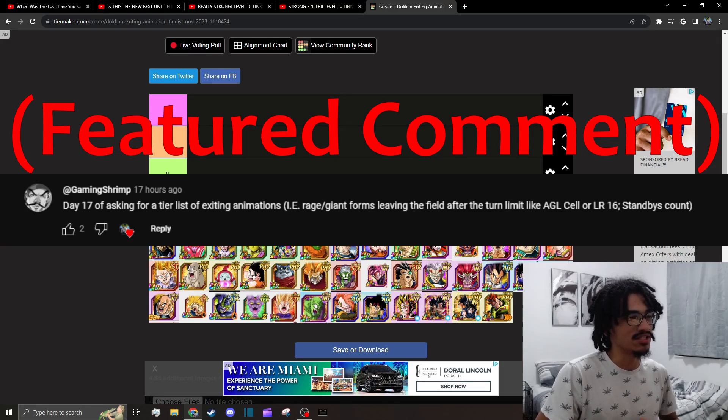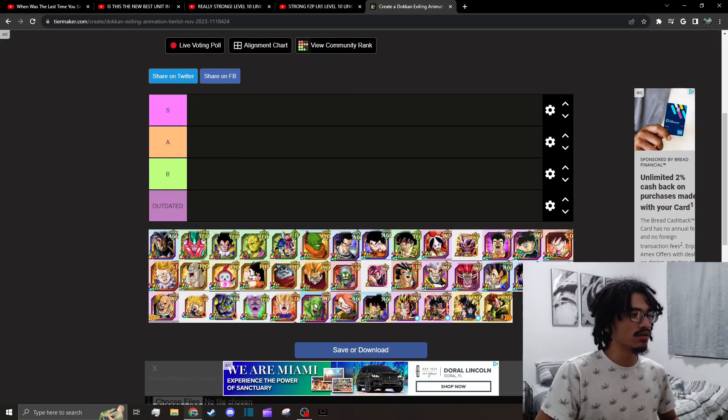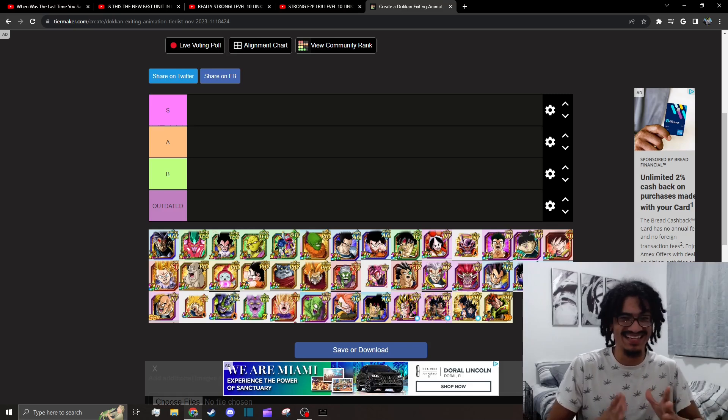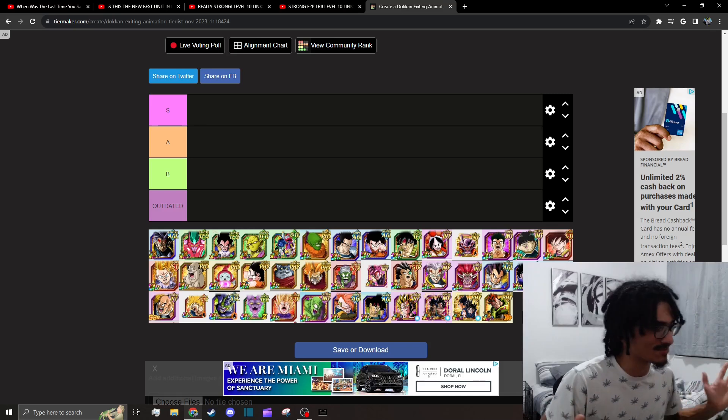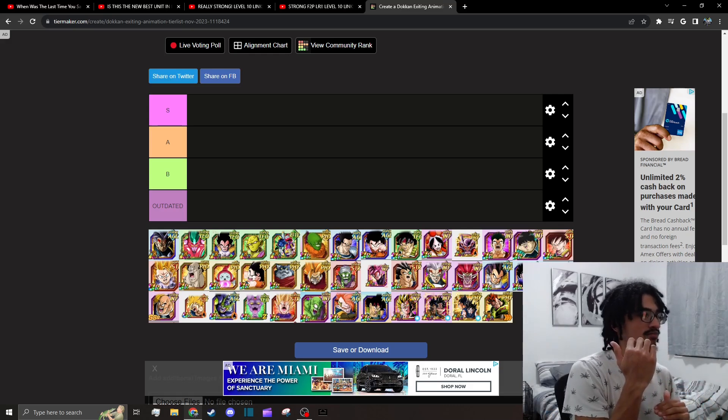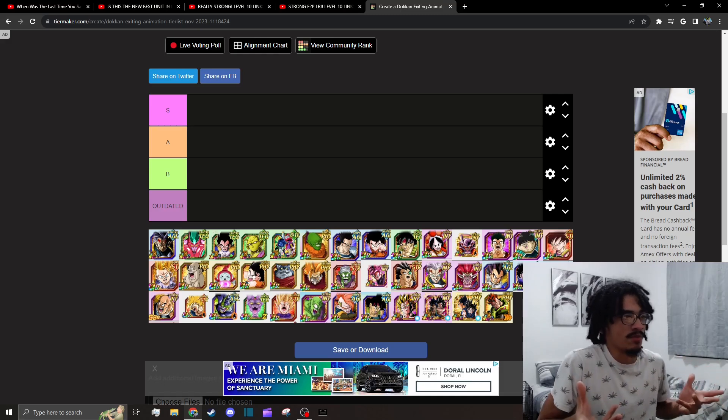Exit Animation Tier List. There are quite a few cards on these bottom tiers that I have not seen in a while, so I'm going to be going off of what I remember. Let's jump straight into it. Our tiers: S tier is the highest grade, B tier is the lowest grade, and Outdated is its own special tier for animations that are basically too old to talk about.